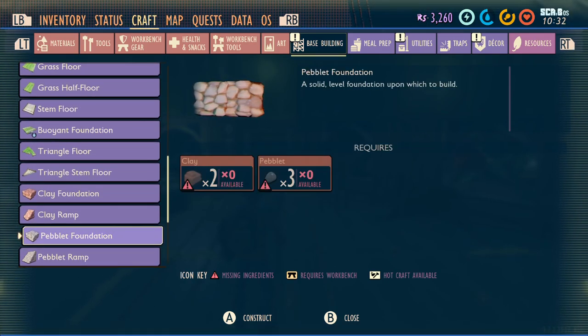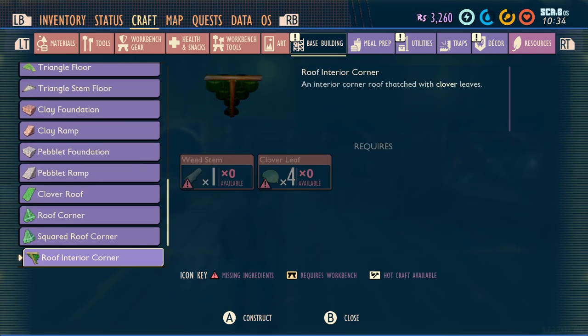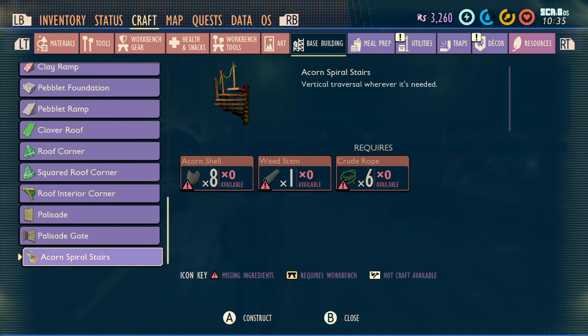I believe they've changed the peblets - yes they have. That now needs one more peblet for the peblet foundation. The acorn spiral stairs - I thought we might need to research them. They look really cool and I sort of want to try and work out how I can get them, maybe into the towers I've got in the castle. I think that might be a really nice thing to add in.